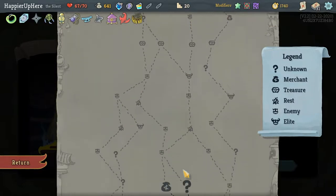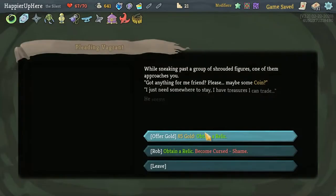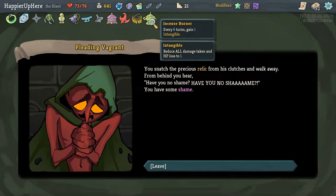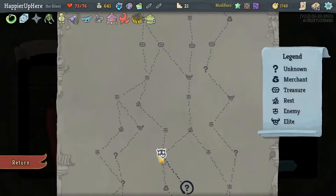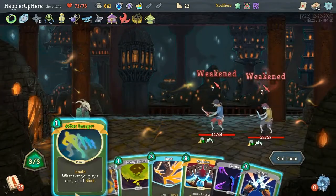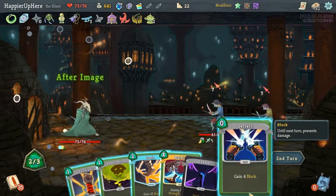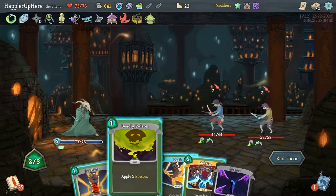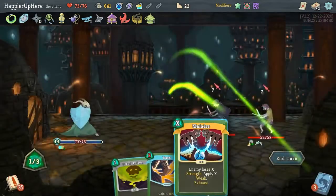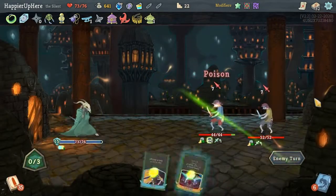Curse number four — Shame — as well as a really good relic: Incense Burner, every 6 turns gain 1 Intangible. That works really well with the Wraith Forms I have. After Image, Deflect — I don't think I need Dash because Survivor will be enough. Then Deadly Poison.